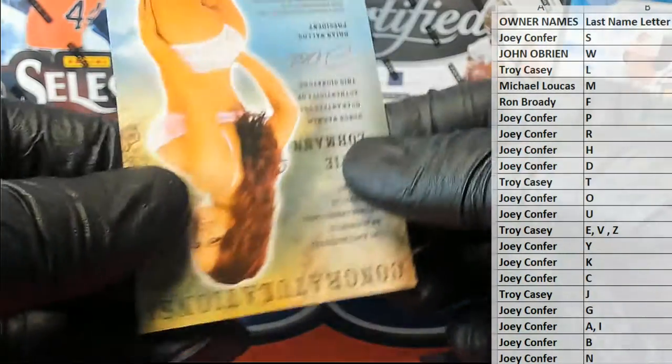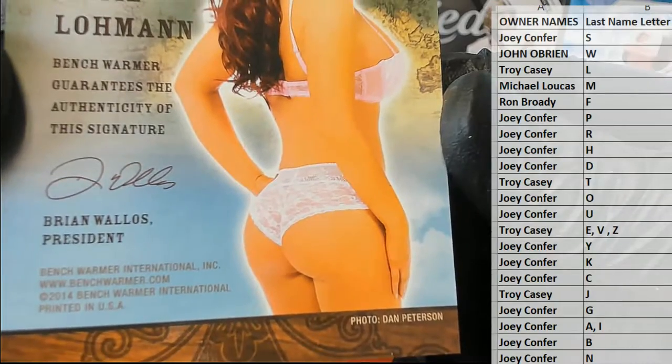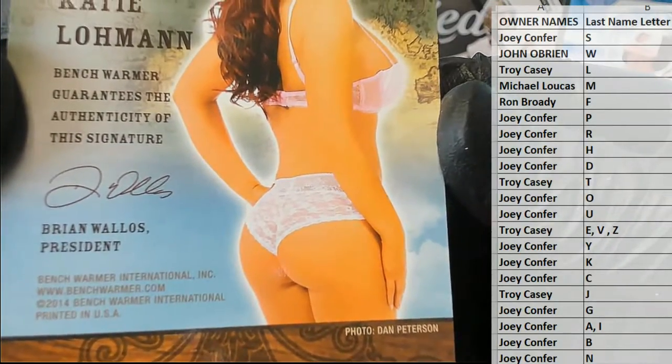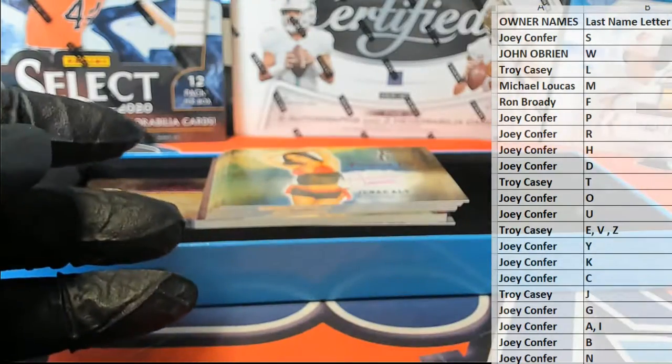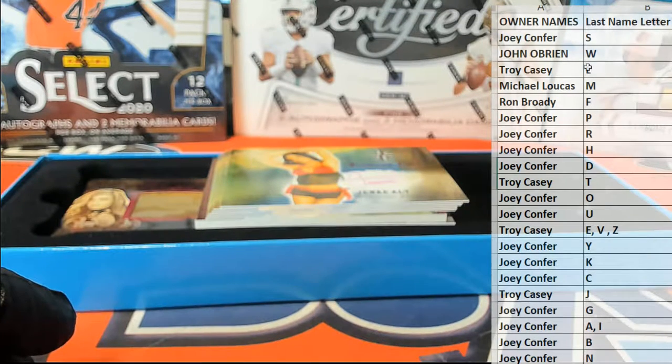Very good. You'll notice a photographer in these is Dan Peterson — he does the photography for Benchwarmer, very good. And let's see here, who's got letter L? That is Troy. Troy C, very nice. Troy C.